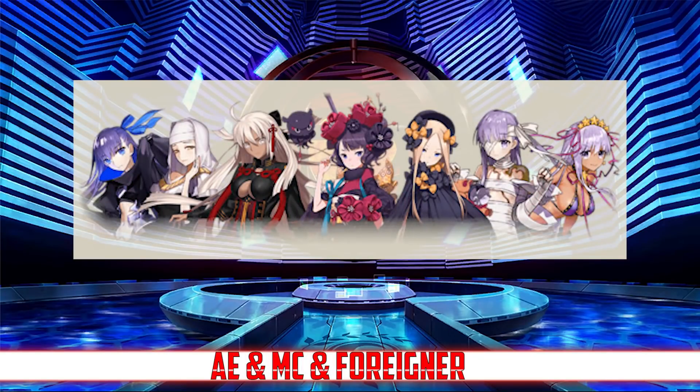And last but not least, we have extra banner number 2, which is going to feature rate-ups for the Alter Ego, Moon Cancer, and Foreigner servants, including Saber Okita Altar, King Protea, Kiara, Melt, Summer BB, Abigail, and Hokusai. Much like with the Archer banner, this one features a lot of very good AoE servants, and some incredibly rare servants at that. It's also worth considering that you have a high chance of pulling an Alter Ego, and they are a very rare and strong offensive class.